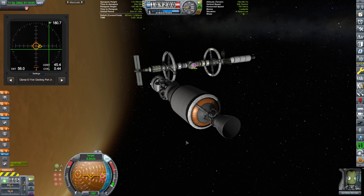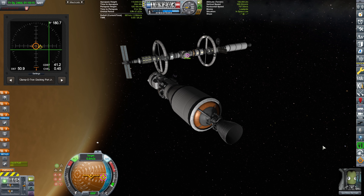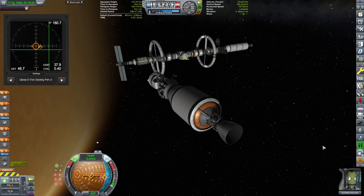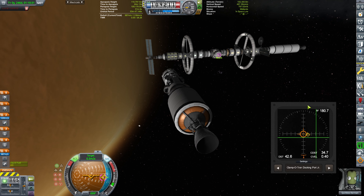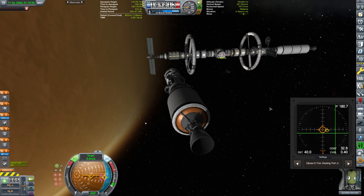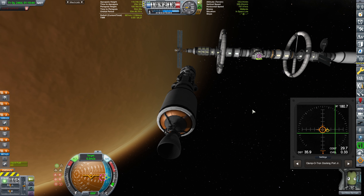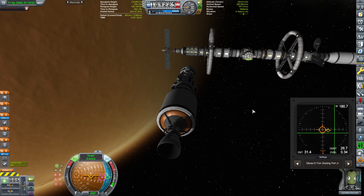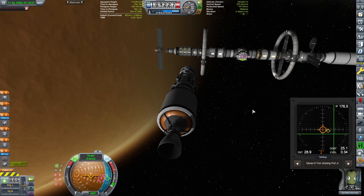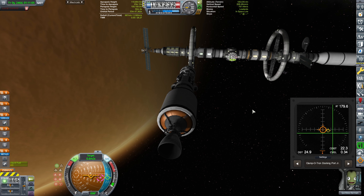In theory, you could look at the nav ball to make sure those purple and yellow markers are perfectly aligned — because if they are aligned, you're going to end up at the same point in space, essentially colliding with your target. However, with this mod, I'm actually having the whisker down, which means my controls are okay. I'm trying to get the yellow pip to be on the same side of the coordinate system as the green ones — that means we are going in the direction to intercept.